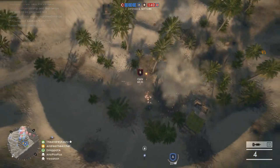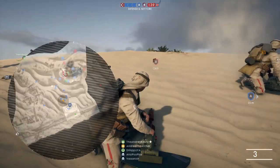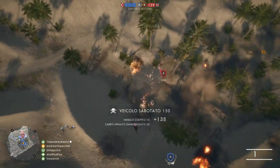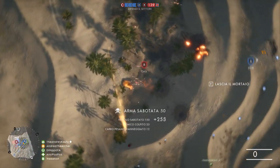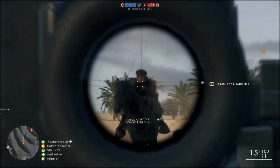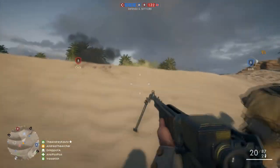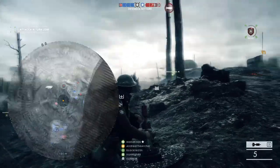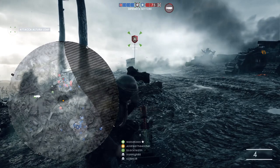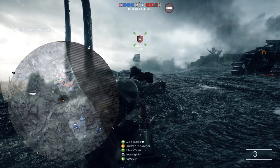The game modes in which the mortar is most situational are ones like Conquest, where you have objectives all around the map and enemies can be anywhere. When you're using your mortar, you are a very easy target because you're not moving, and when you shoot your mortar you appear on the minimap briefly. Just one scout with a good position can kill you very easily. In Conquest this happens more often, so I recommend using it mainly against enemy vehicles, and not spamming it all the time, unless your team is controlling all the objectives and you know you're safe.